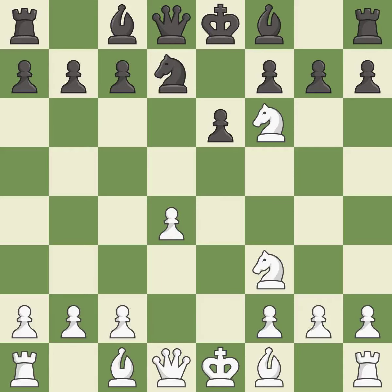Nxf6+ captures the knight and places the black king in check. Nxf6 recaptures the knight and controls the e4 and d5 squares.